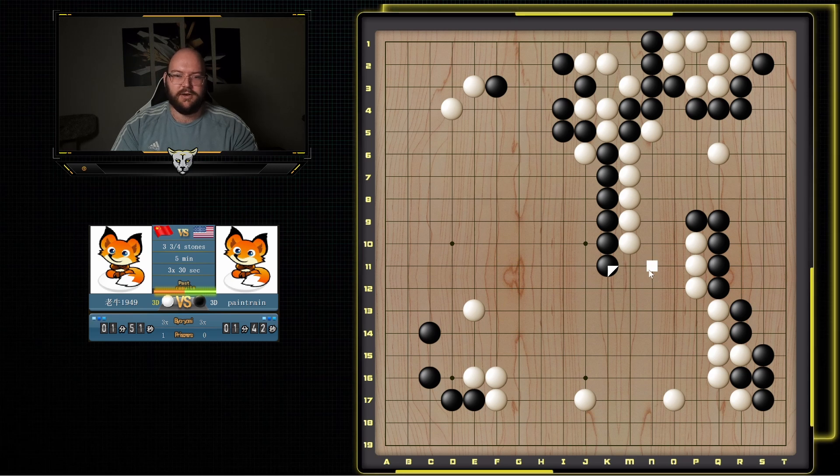Especially if I get to turn here, I can pretty much reduce even more. And he kind of has to respond, because if I cut this off, it's probably dead. It's a bit weird he's trying to now switch to this side, because he does have to try and connect somehow. And then I can keep reducing because he has all these weak points. Yeah, just peep. And we'll go ahead and jump, reduce some more.